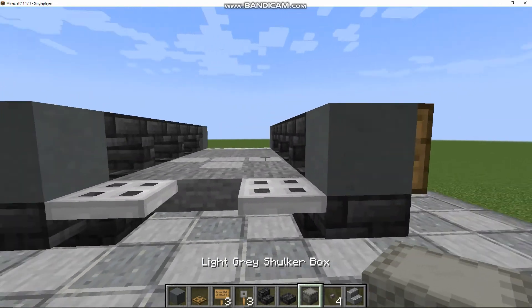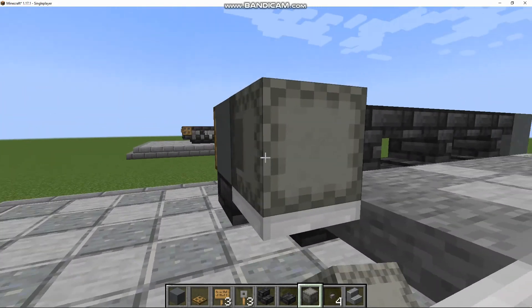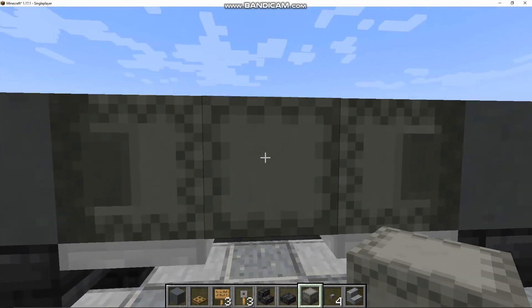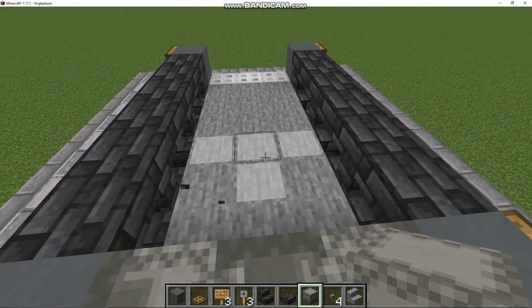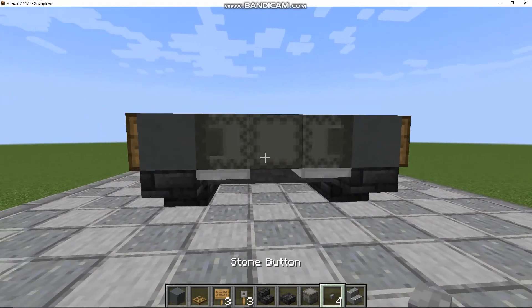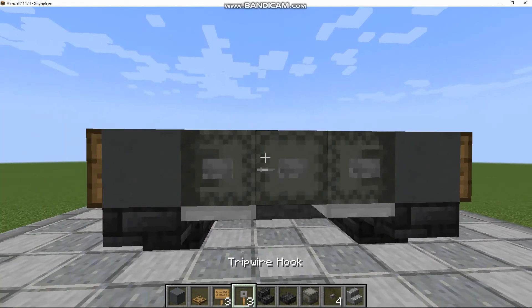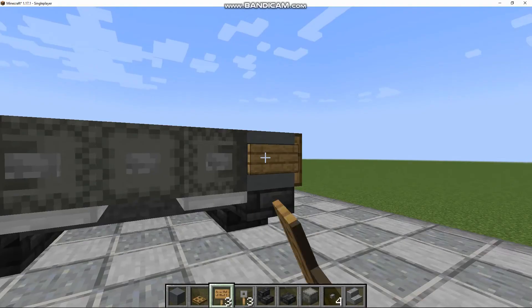You're then going to get your Light Grey Shulker Boxes. Place one here, one here. Place a placeholder block and one here — make sure it's facing outwards. Alternatively, you can use Stone Bricks. Then get three Stone Buttons and place them there, there, and there. Get an Oak Sign, place it here, and place it here.